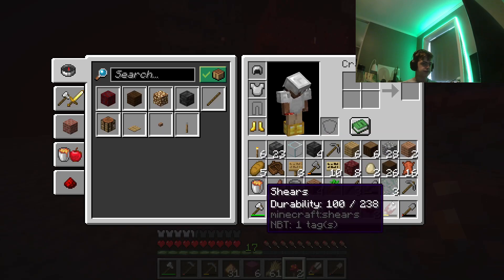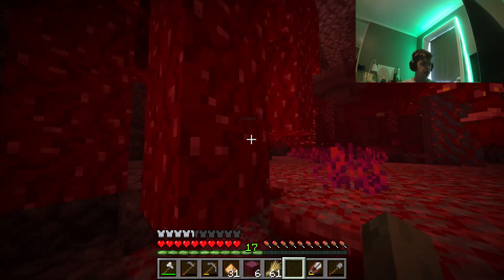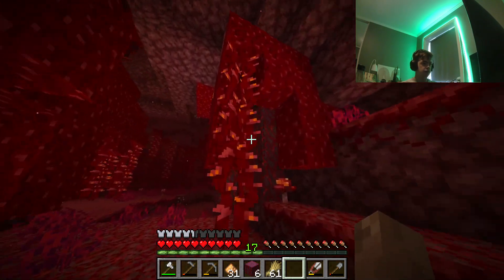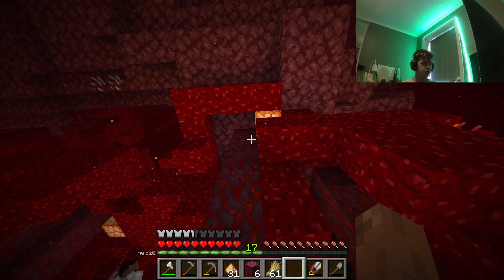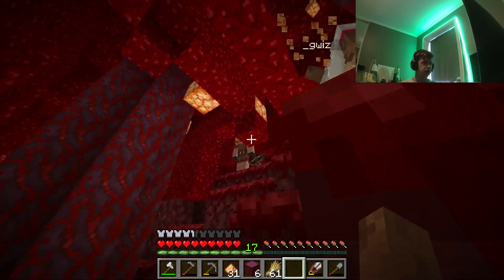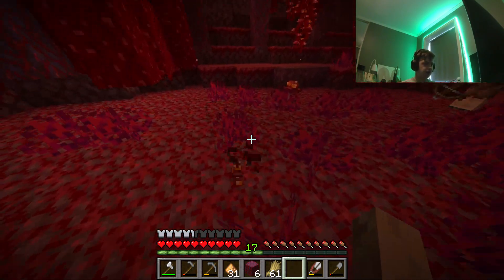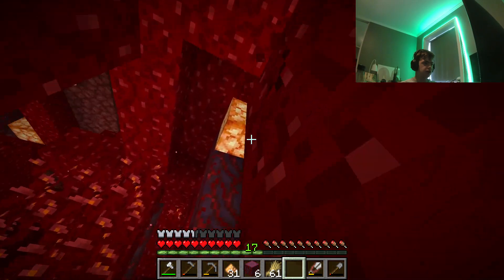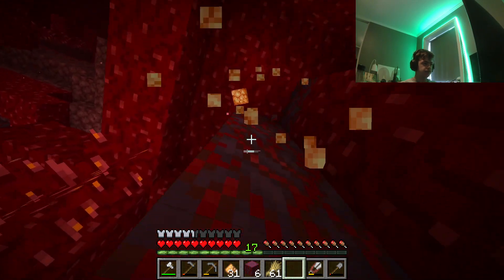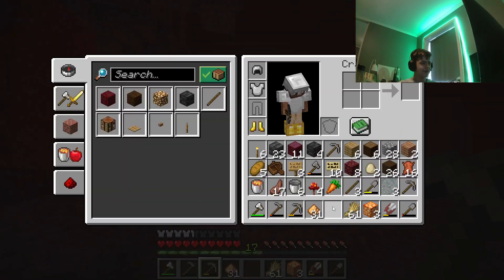Let me just go mine some lanterns. These will be amazing for builds — these actually look better than glowstone. The glowstone texture is basically crazy. These are much smoother. But I've also found another block.